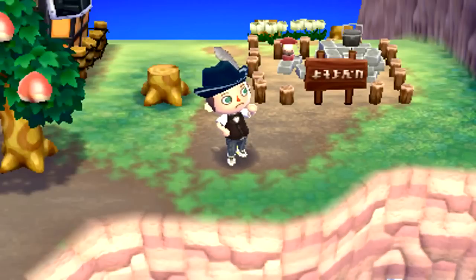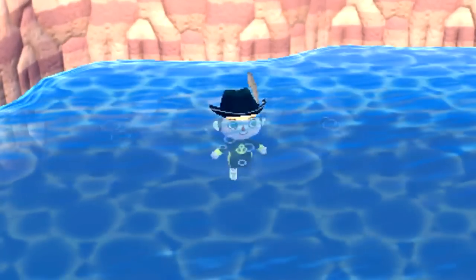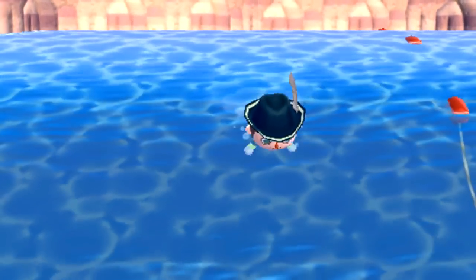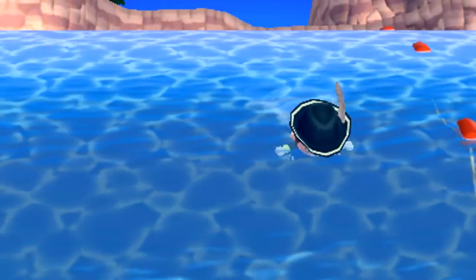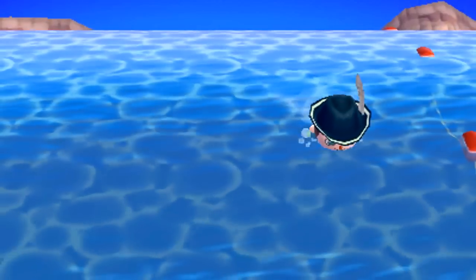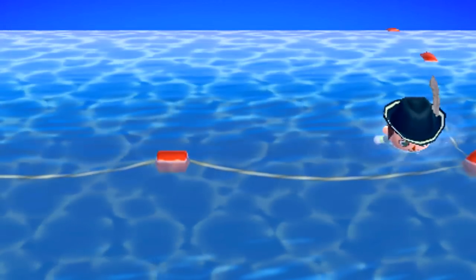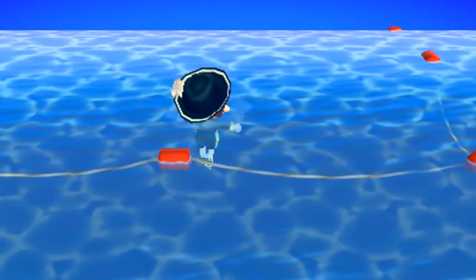For this you will need a wetsuit. The idea is that you're going to jump in the water and just chill out for about five or ten minutes — five or six minutes should be enough — away from the villagers so that they can't see you. I'm going to swim to the bottom right corner of my ocean and chill out for five minutes.